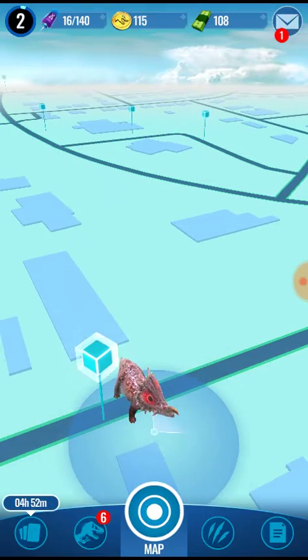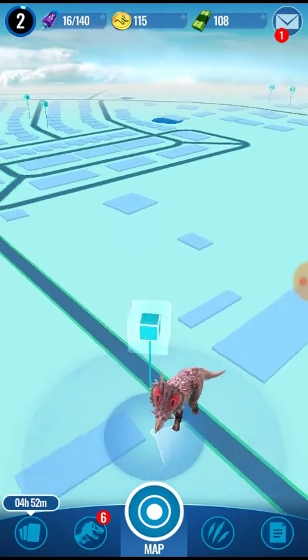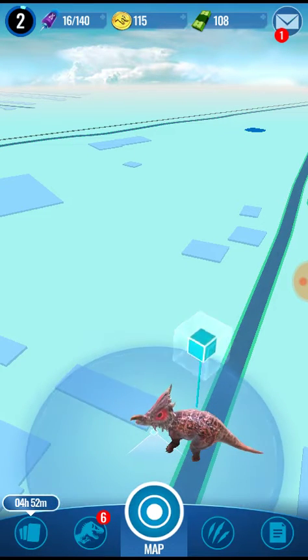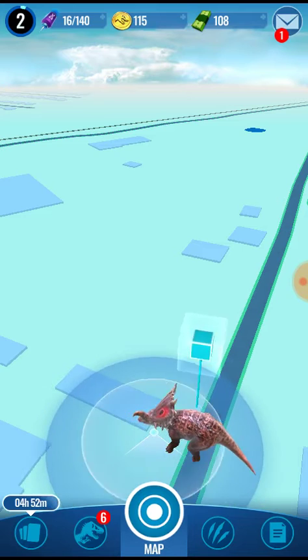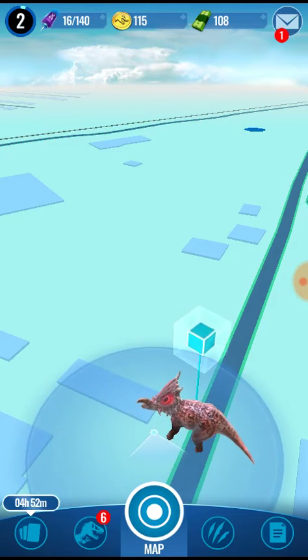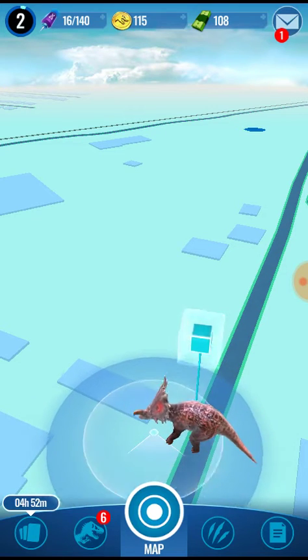If you see a rare dinosaur, he'll have a pulsing blue color beneath his feet, just indicating that he's rare. That way you can see on the map that he's rare right before you even have to touch him.